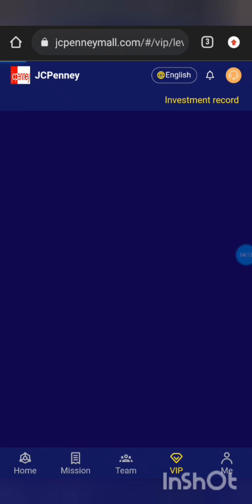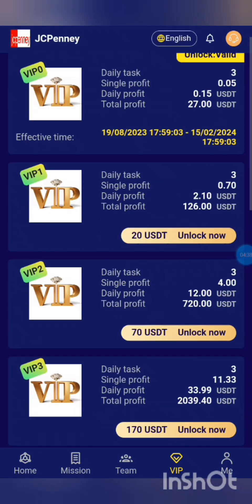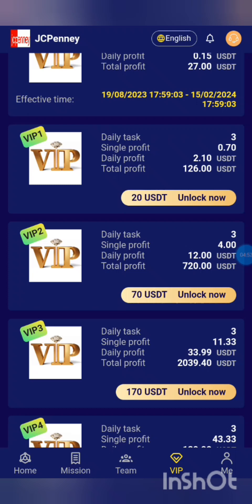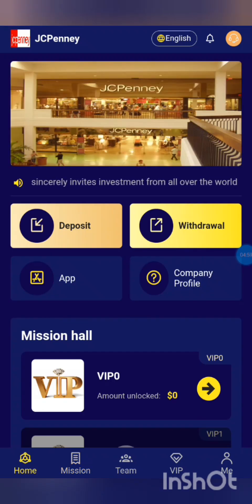The total balance is the bonus of $10 plus $0.15, which is the commission of VIP 0 per day — that is the daily profit. If you want to invest, go to deposit. VIP 0 is already unlocked, and the total profit you can get from VIP 0 is 27 USDT with a daily profit of $0.15.